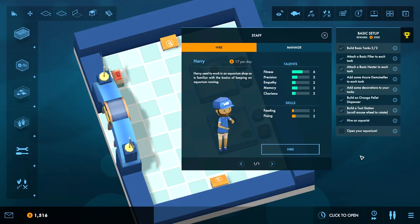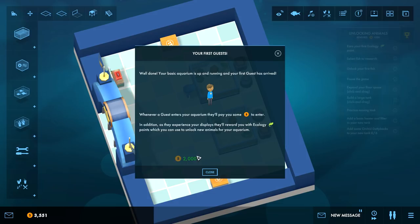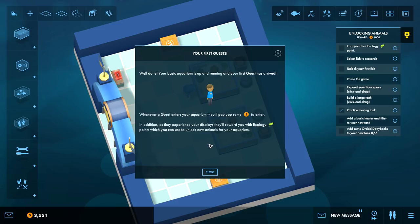We can hire Anna for sixteen dollars per day - boink. And open your aquarium via the button on the bottom of the screen. Click to open - that's pretty straightforward. There we go, we've got an aquarium!